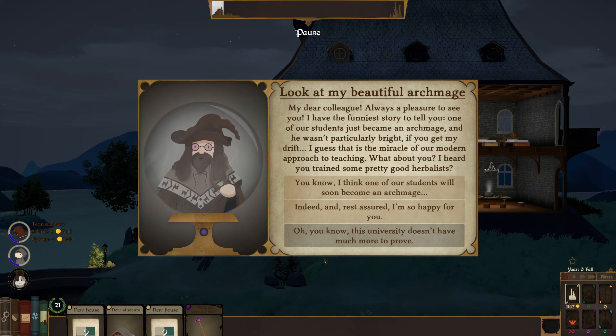A new shadow deck card: when a teacher catches a student misbehaving, the student is sent to prison. Love it! Demon tapestry: active students in this room slightly improve their demonology skills. Placing it up top. We're getting evil, I guess! An event: 'I heard you've trained some pretty good herbalists.' 'I think one of our students will soon become an archmage.' Receiving the quest: Archmage. So cool — we have prestige points.